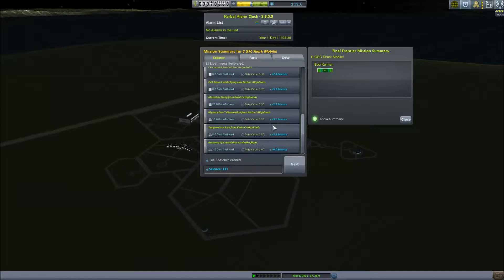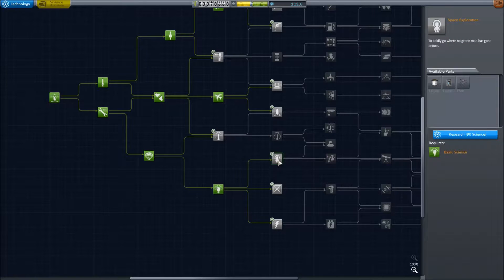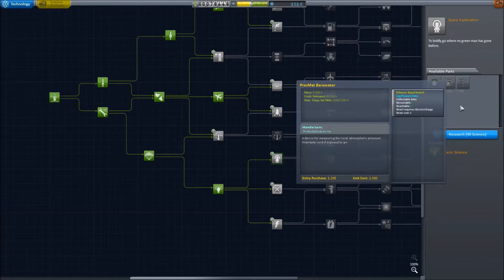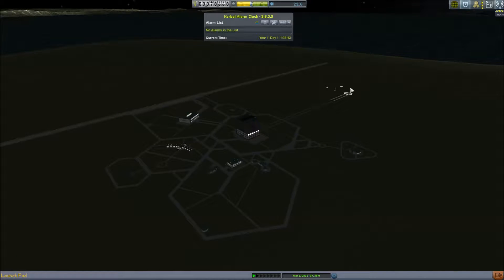We hit 101 science — so that is fantastic, it was not wasted at least. Bob our scientist didn't get any XP but he has gathered more than 150 points of science, which is fantastic. We can now unlock the barometer and the ladder. We won't need the ladder because I've already done the EVAs, but we do need the barometer. I'll drive around the SGSC one more time and collect all that, and then we're about ready to get on with whatever we decide to do next.